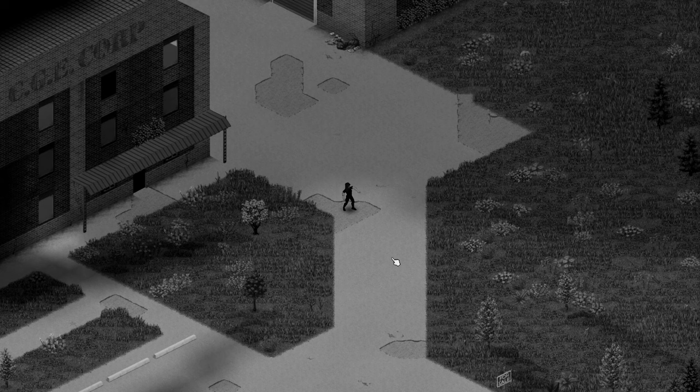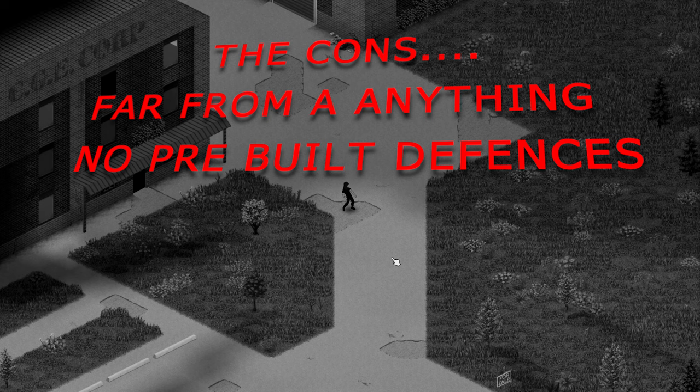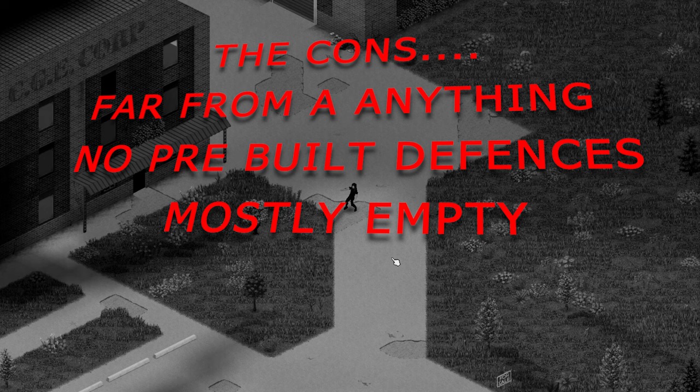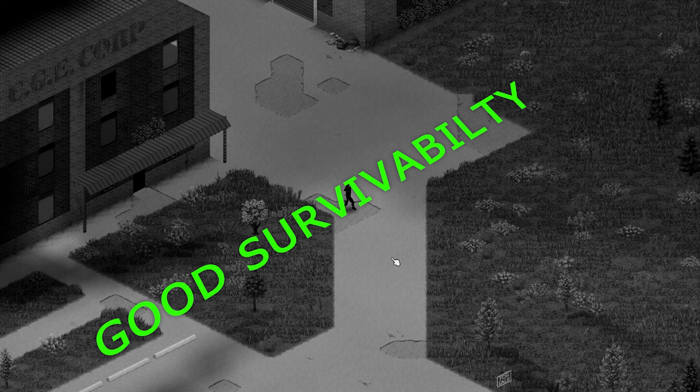Now the cons: the main con for this place is that it's far from anything, as it's in the corner of the map so there isn't very much close by. This location also has no pre-built defenses, so you will need to build those. The building is mostly empty with no storage or facilities, so you will need to build those here too. That said, this is a perfect location for a main base but will require a lot of work to fix up. I'll rate this a good survivability location — it has a large building with a low zombie population, the only issue being the distance to anything, so a vehicle is required.